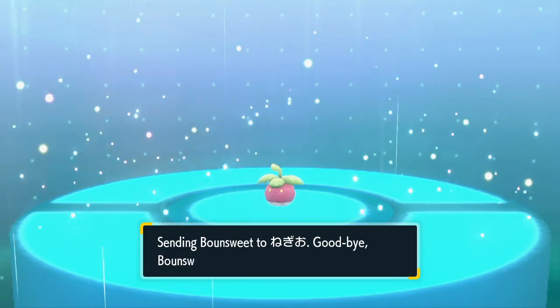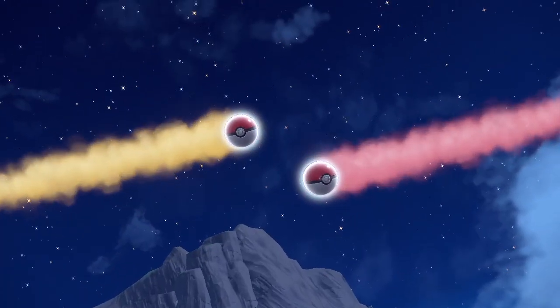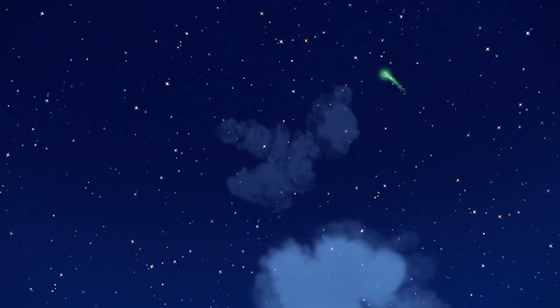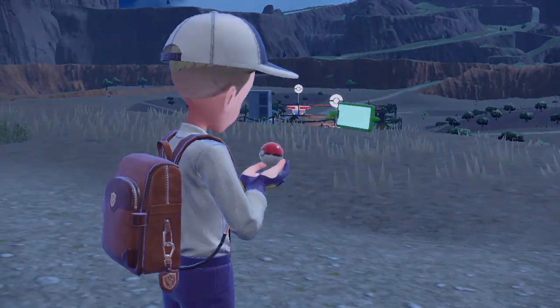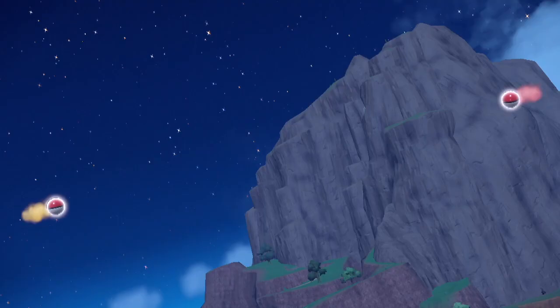So here we go again, we'll give it another go. Off goes Bounsweet — and there you have it, Sprigatito, the Grass Starter! It just goes to show that after a few minutes of waiting this can happen, and if you keep going you'll get the other two as well.